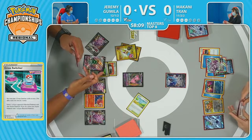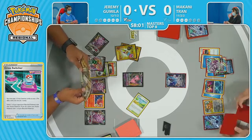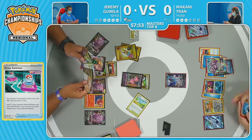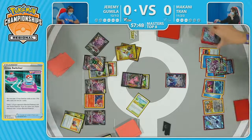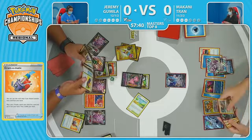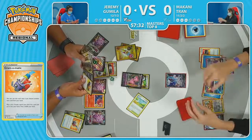Jeremy coming up just a little short on the math, wanting to get an easier KO and chase something else. This Calyrex V — also a nice target — was the first source of Jeremy's prize cards. Digging for one more Power Tablet. You can copy that Psychic Leap attack and shuffle back the Mew VMAX, so there's no way for Makani to take the game next turn. Cram-O-Matic Heads — this is going to find that final Power Tablet. But then you run the risk of if Makani is able to take out your Mew V, you're going to be so far behind.